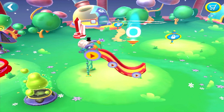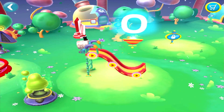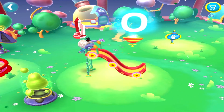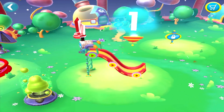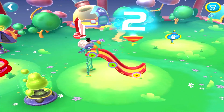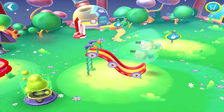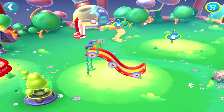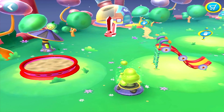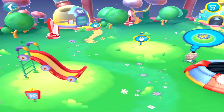I wonder what those buttons do. Would you try pressing them to find out? One button makes the robot go fast. Two make the robot go faster. And three make the robot go the fastest. That robot slid so fast it practically flew down the slide.